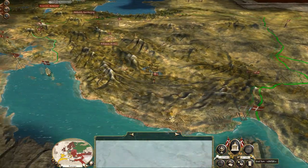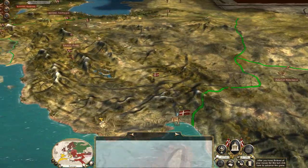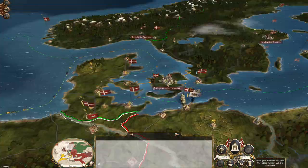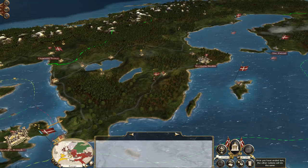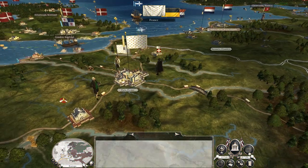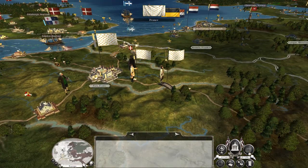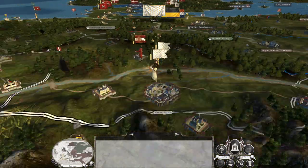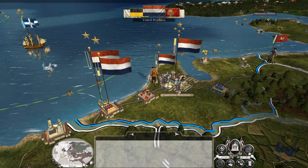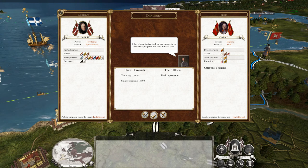Let's hit end turn and allow our forces to move up and reinforce. I see a mine in the Stockholm region that I need to upgrade. In the last part, we had a big problem with the Ottoman AI turn taking forever — it took about eight minutes.